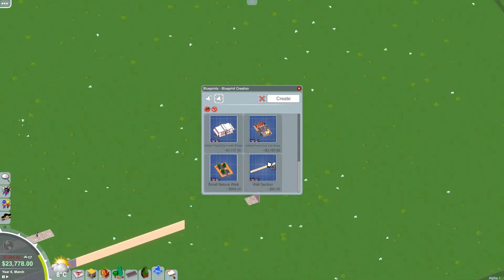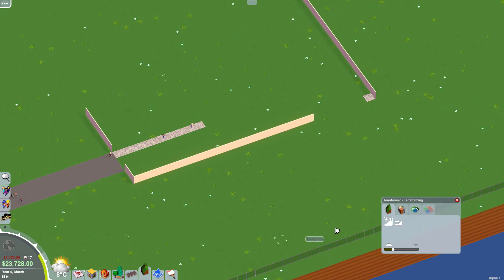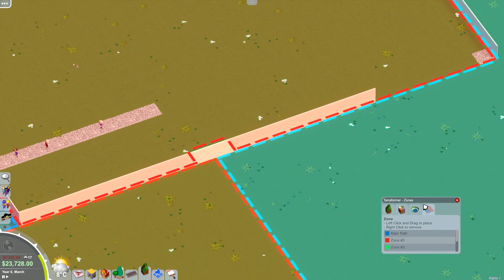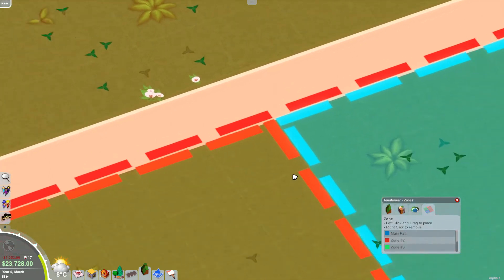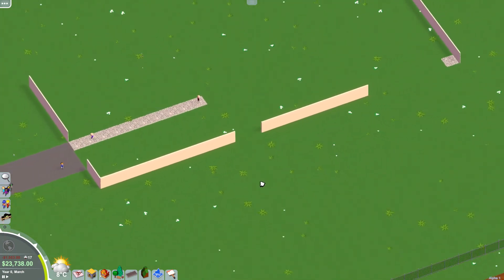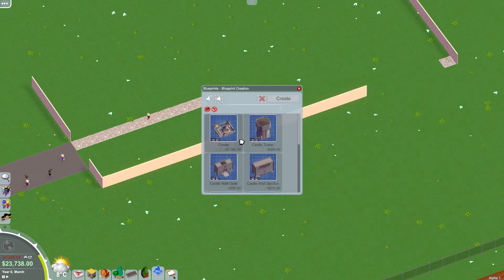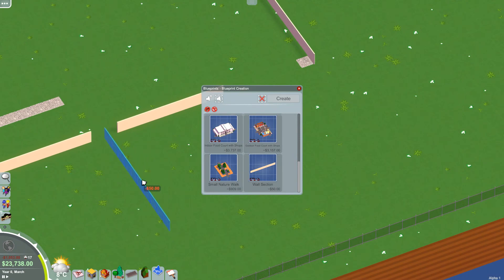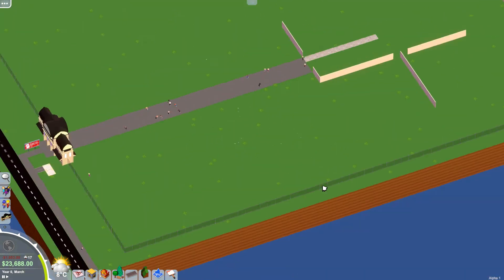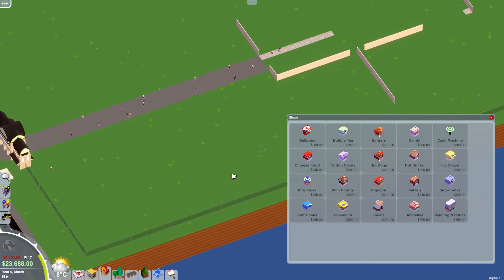That allows us to place things more easily. Going into the terraforming menu, this is the edge of the section, so let's remove these two markers — they don't really matter now. This is the edge between the different areas. Going to blueprints, I'll grab the wall section, rotate it a little bit, and get a wall placed here — just so we can see where our sections are. We're going to focus on this one section first and make some nice stuff in this area.